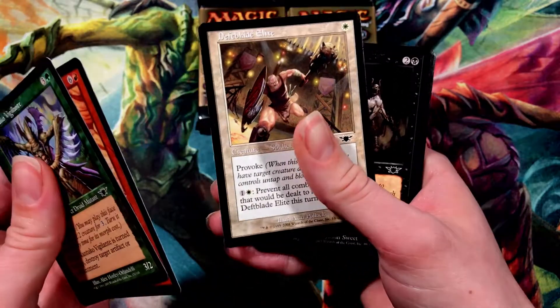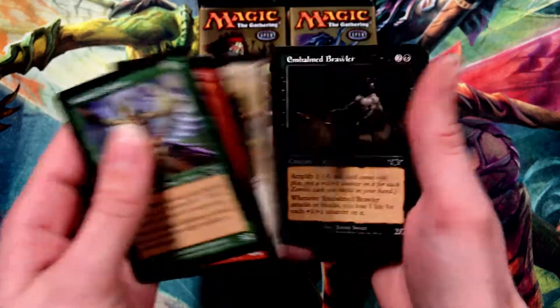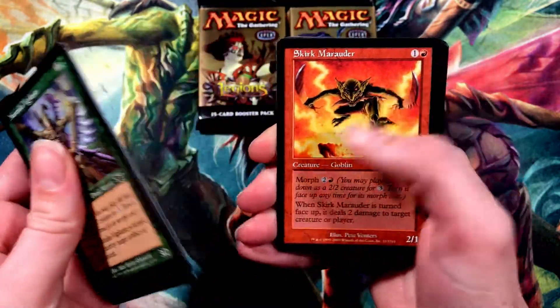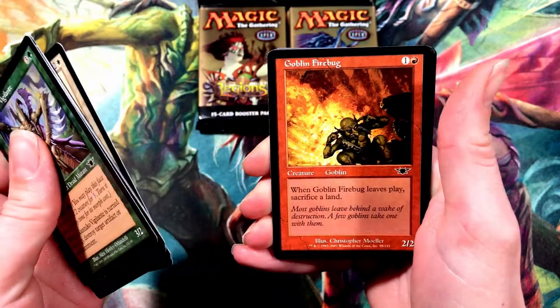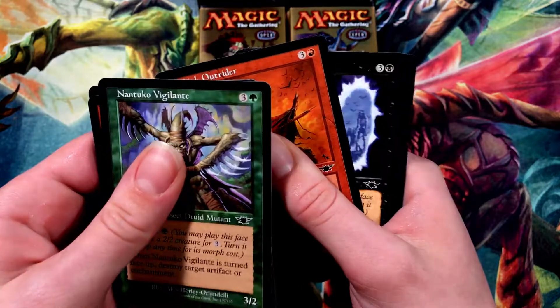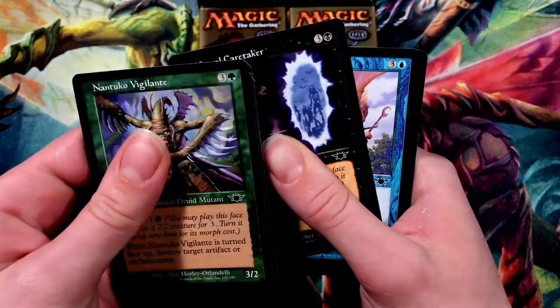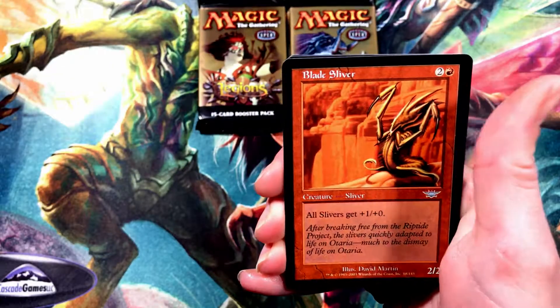Def Blade Elite — nice. Used in popper. All right. Just got to appreciate these old cards. Goblin Firebug — I like the art, really cool. That should be it for our first commons.